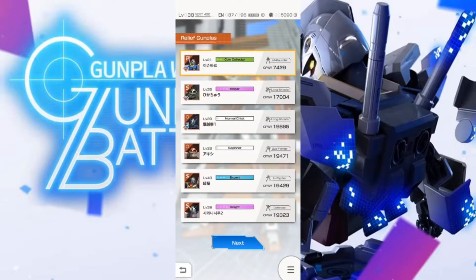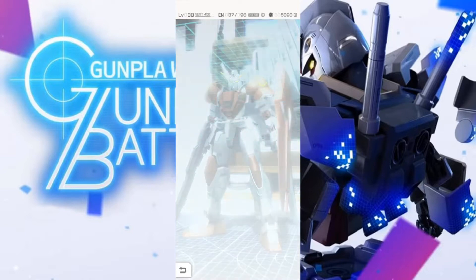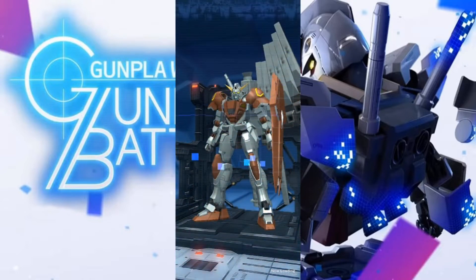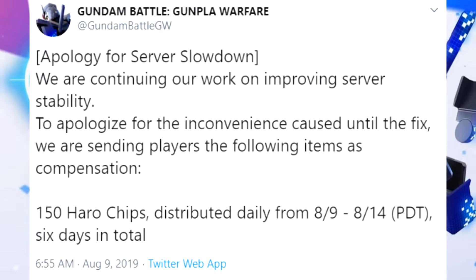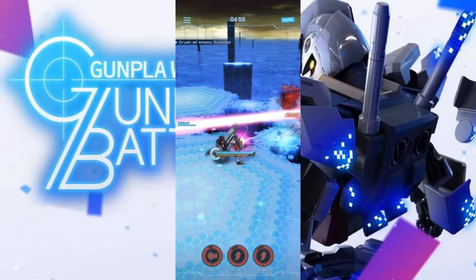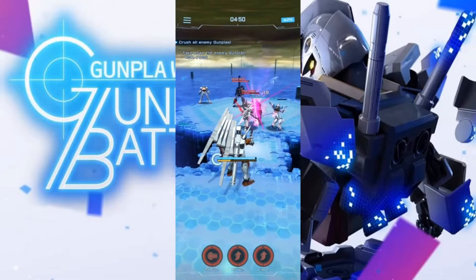Now if you weren't aware, Gunpla has been experiencing some rather wonky server issues the last day or so, but we are being compensated for the downtime. For the arena being turned off, we're getting 80 arena coins, 800 haro chips, 600,000 capital, and 5 100% energy recoveries. We're also getting 150 haro chips from August 9th to August 14th — that's 750 chips total — so overall we're going to get a free 10 roll and a handful of other goodies. I'm rather okay with that.